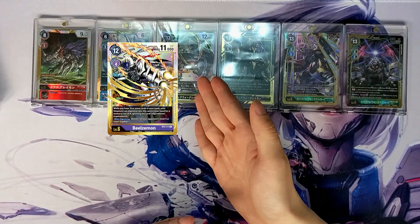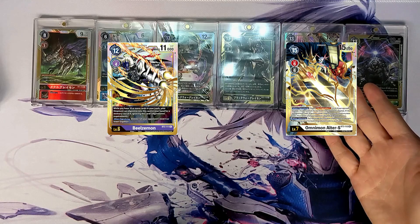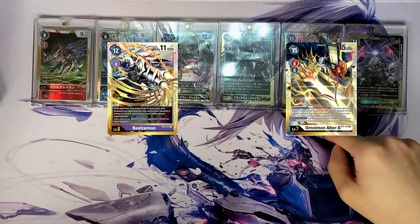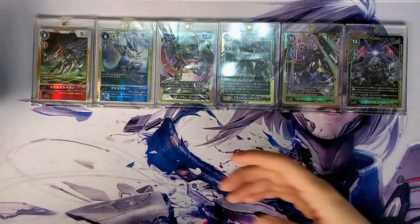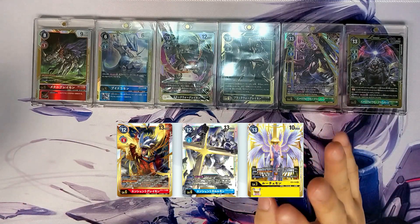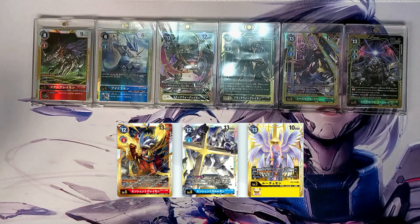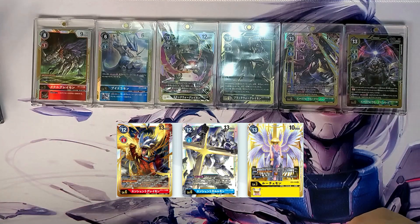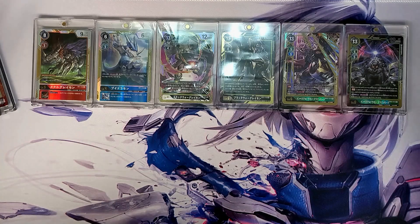By the way, I'm missing Beelzemon from BT2, and I am missing Omnimon — or Omegamon Altar S — from BT3. So I'm hoping to pick those up eventually. BT4 has three Secret Rares and I have none of them. I believe it's Lucemon and two other Mega Level Digimon from Frontier. I'll pick them up eventually, but I'm not in a rush or anything.